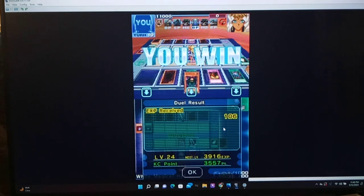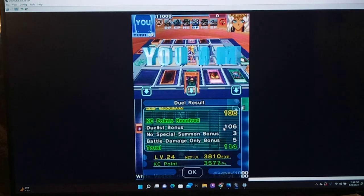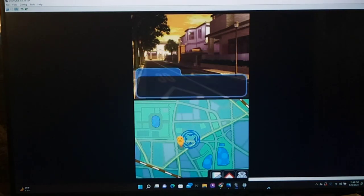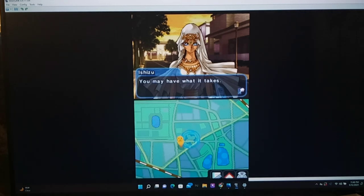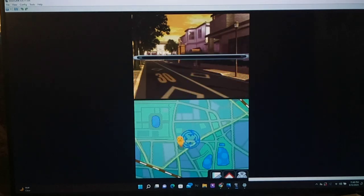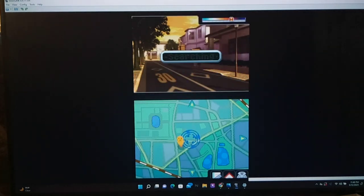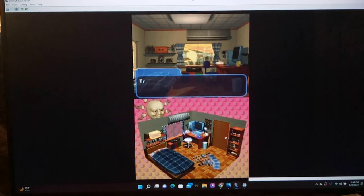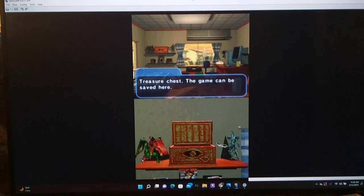Forbidden Memories — let's play. A hundred and six experience — holy crap, she gives a lot! And we get a hundred and fourteen card type points. Now something story-related might happen here. 'You may have what it takes.' 'I will be keeping my eye on you in this tournament.' Thanks Ishizu, bye! Alright, we got another duel versus Ishizu, and that may help us progress the story. I think after you beat her three times though, which I'm pretty sure we have by now...